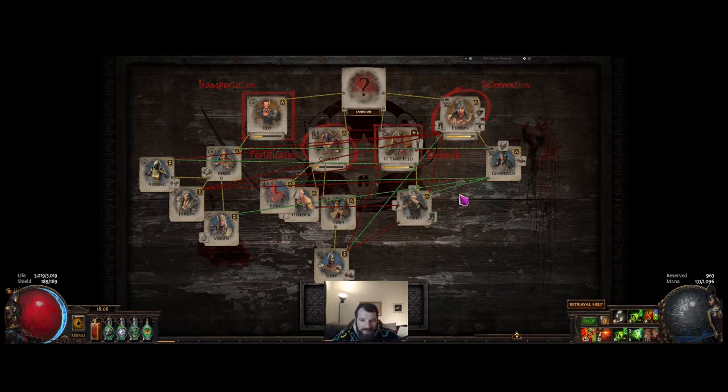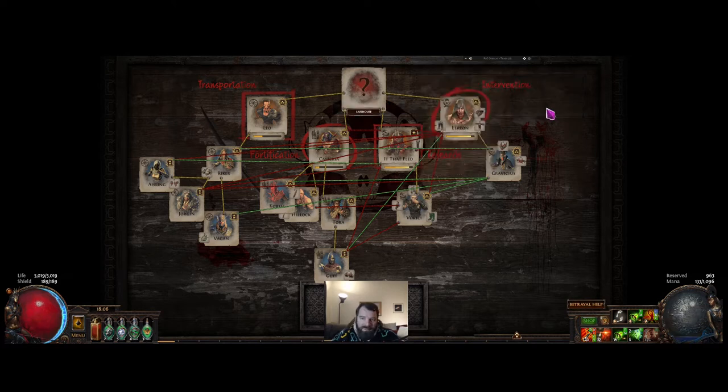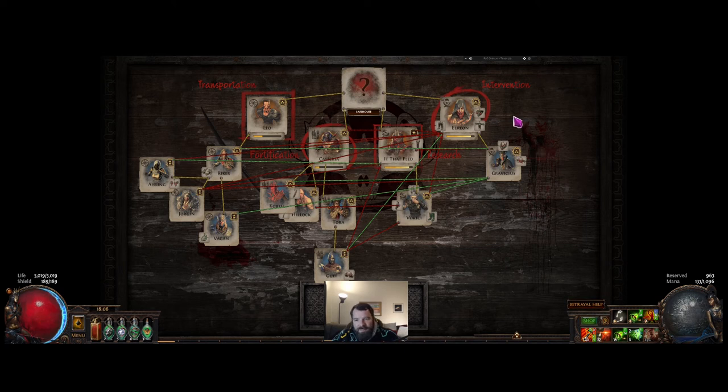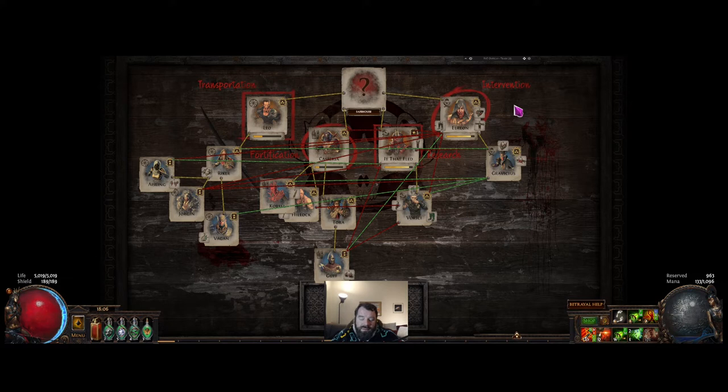When they're level three, Elrion gives you gilded scarabs as guaranteed. If he's at level two, he'll give polished scarabs as guaranteed. And if he's level one, he'll give a guaranteed rusted scarab. The same for Gravicious, or anybody in intervention for that matter — if you get them at level three, they will give the guaranteed gilded, but they will also have a possibility to hit polished and rusted as well. So you can walk away with six scarabs from running just one of these safe houses.